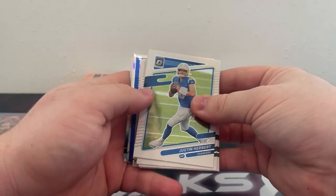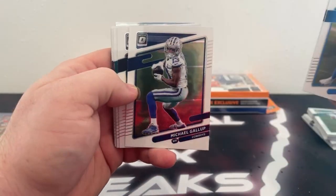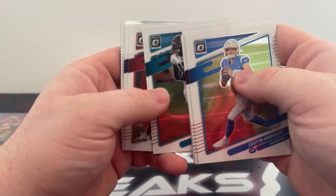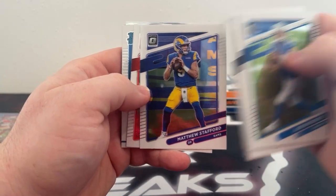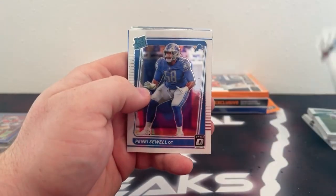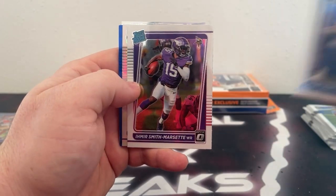We start this one off with Justin Herbert. There's Chase Young. Dan Marino covers Michael Gallup. Jimmy Graham. Got a DJ Shark. Rob Gronkowski. There's Lamar Jackson, Mattie Stafford, and Miles Garrett. Base-rated rookies: Penny Sewell, Trey McKinney, and Smith-Marset.